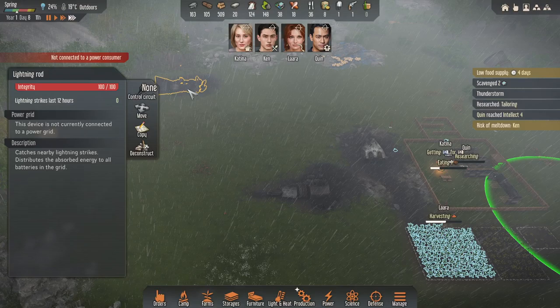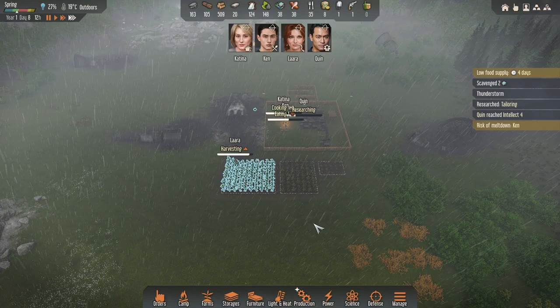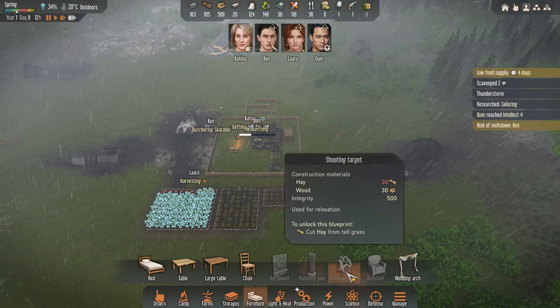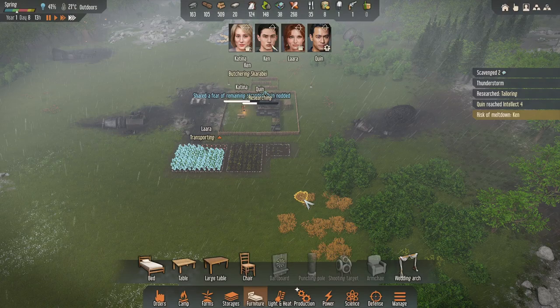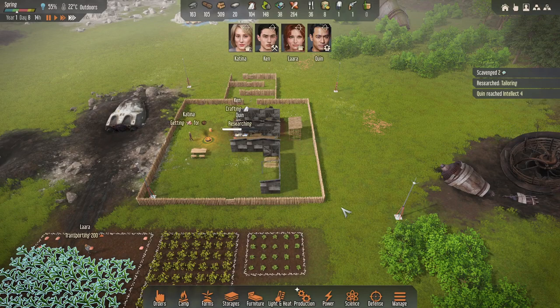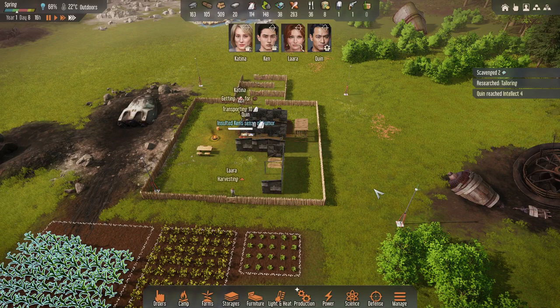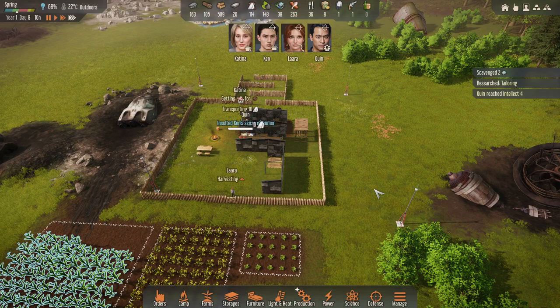A thunderstorm just started. Katina was way down there scavenging so I canceled that — they should all be safe now. They'll all be protected. One thing to build too is a shooting target — it helps them relax and raises their happiness; you need some hay and some wood to do that. We're getting to the 30-minute mark. These videos are going to be roughly 30 minutes in length, and I'm going to keep playing through in a more condensed version. Let me know how you feel about that, if it's better. If you've enjoyed the videos, please leave a like and subscribe if you haven't. Thank you so much for watching guys, and thank you for all the comments — I read them all. We'll see you on the next episode.